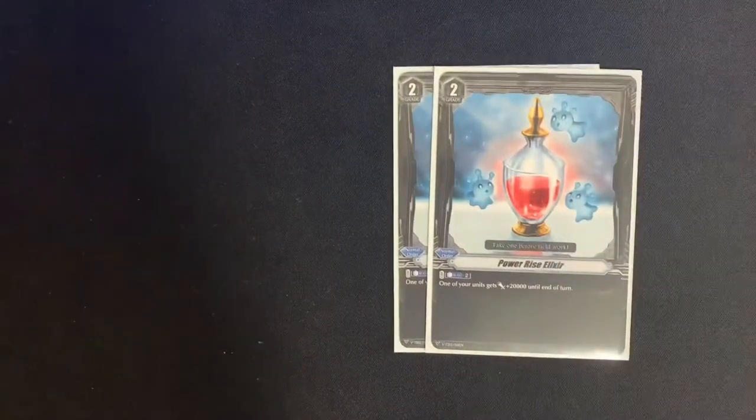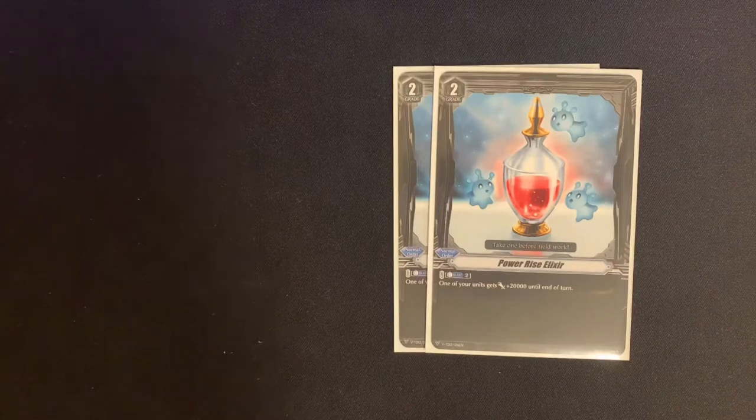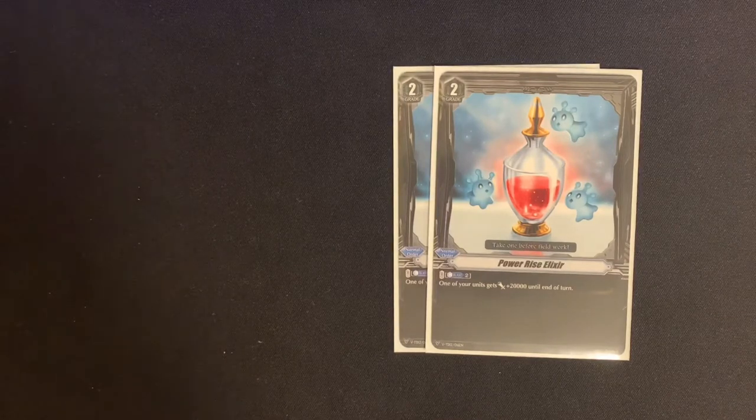To wrap up grade 2s, we're running two copies of Power Rise Elixir — a grade 2 order card from the Team Tri-3 trial decks. The skill is counterblast two, and one of our units gets 20,000 until end of turn. You can use it on any unit — a buffed rearguard or your Vanguard. I find this helps us get over Force decks hitting a defensive trigger, which shuts off a lot of an Excel deck's turn. Been testing it and liking it, so including it as a two of.